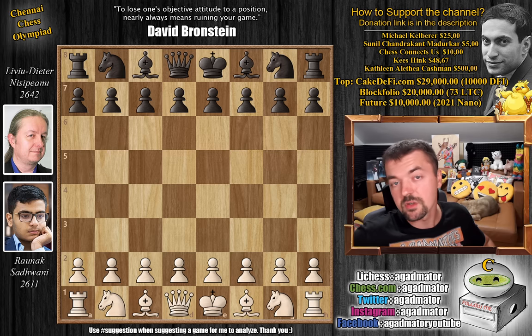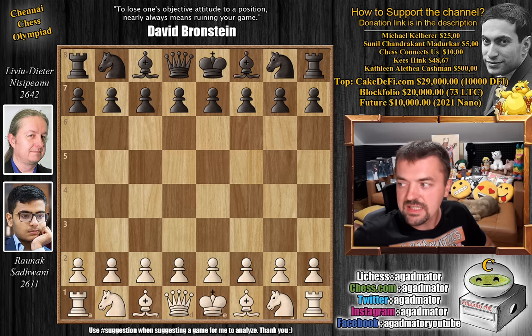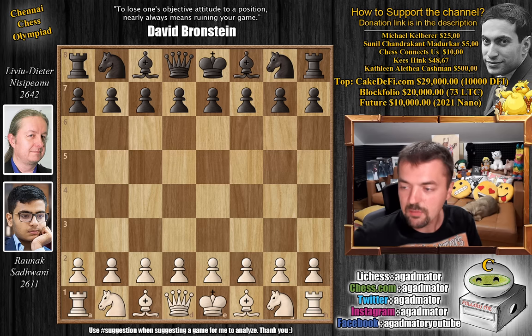Germany is facing India 2, Armenia is facing Spain, Uzbekistan is facing Netherlands. There's a great clash between Abdusattorov and Anish Giri. Also the main team of India is facing the United States. It's pretty crazy in the final round. Let's cover a few games and then we're going to discuss what's happening.